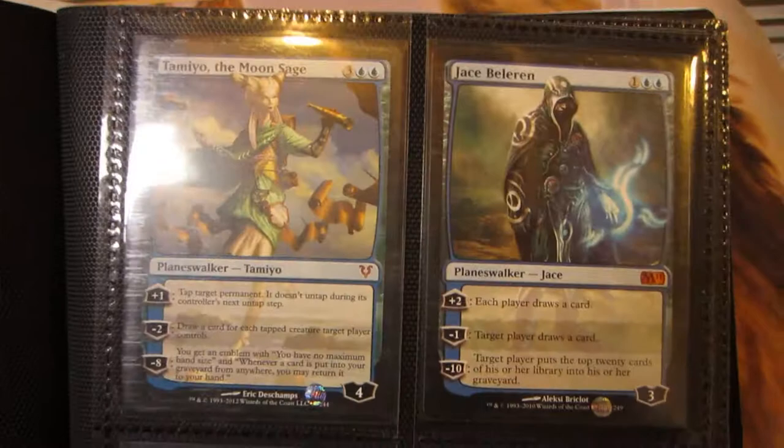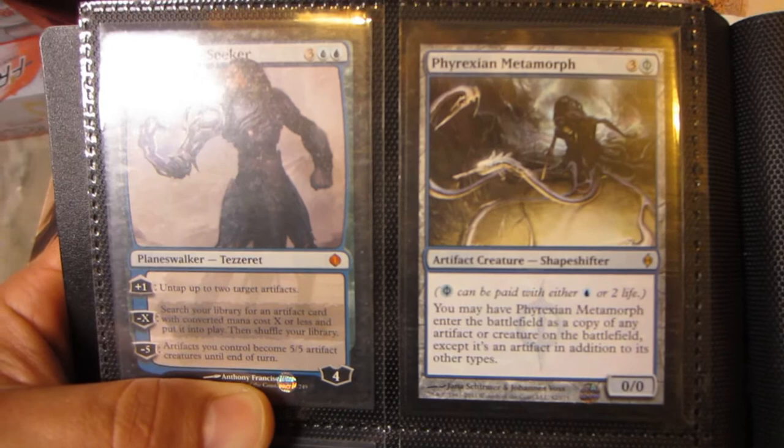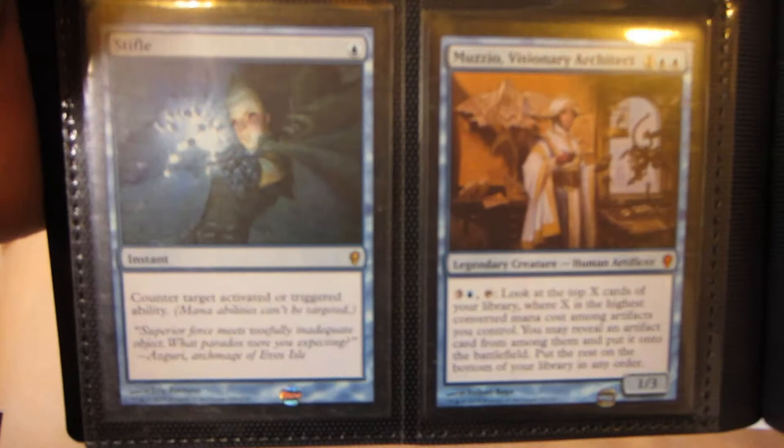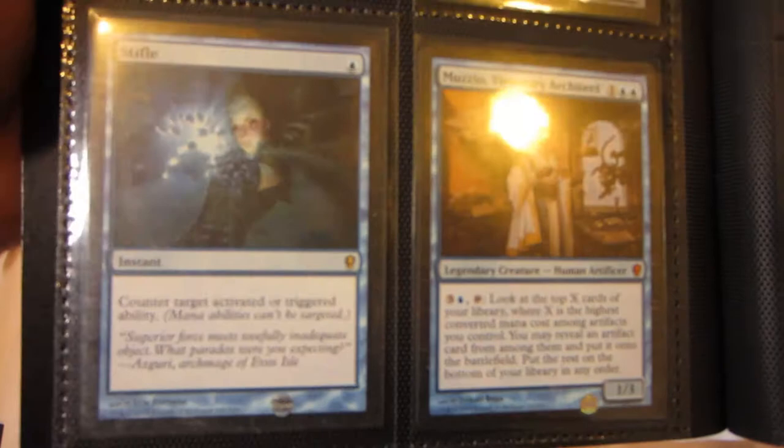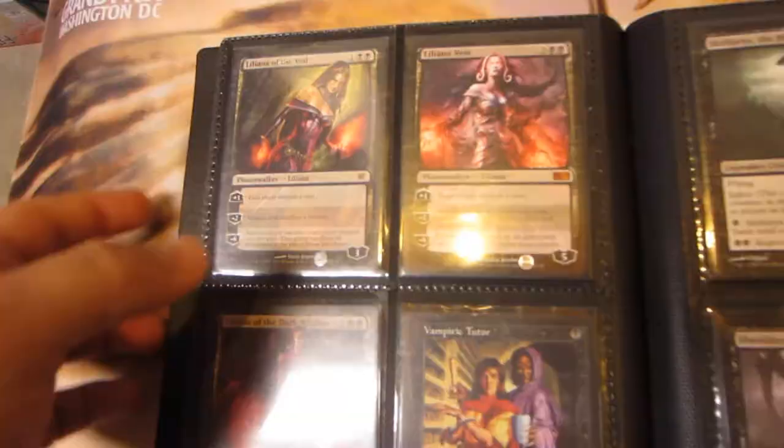Tamiyo the Moon Sage, Jace Beleren from M11, Jace Memory Adept M12, and Jace Architect of Thought RTR, Tezzeret the Seeker — I think that's Shards of Alara — Phyrexian Metamorph, Stifle from Conspiracy, and a Mulldrifter Visionary. Got a foil Surgical Extraction that's slightly played, two non-foil Surgicals, and a near mint Phyrexian Arena that I pulled from an Apocalypse pack.